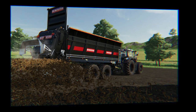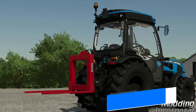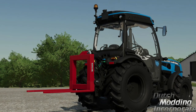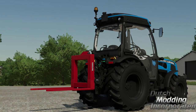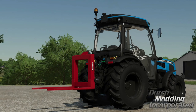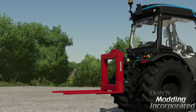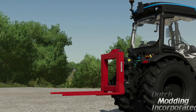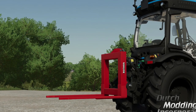On the testing list today was the Pecan PD1500 from Dutch Mining Inc. These are three-point hitch pallet forks that can attach to anything with a three-point — it will definitely make moving things around easier if you don't want to use the front loader. The only concern is that Pecan may not be a licensed brand, which could be the deciding factor on whether these come to all platforms or just PC.